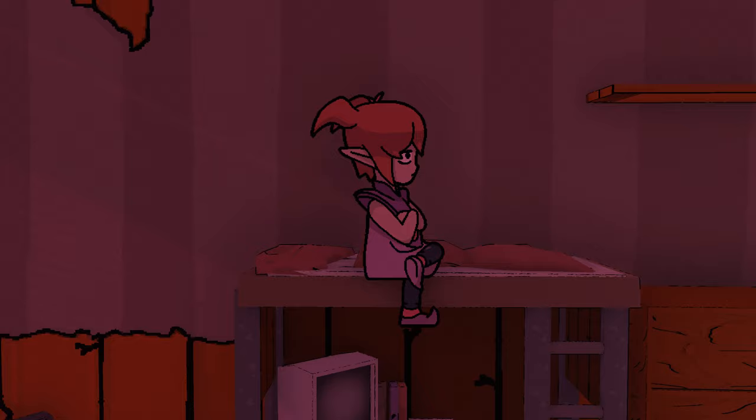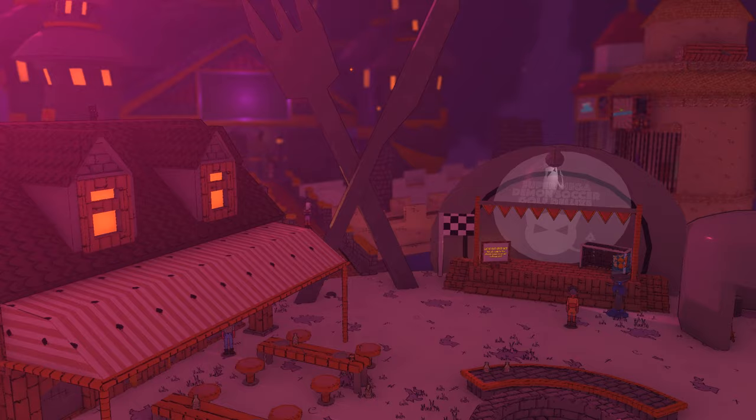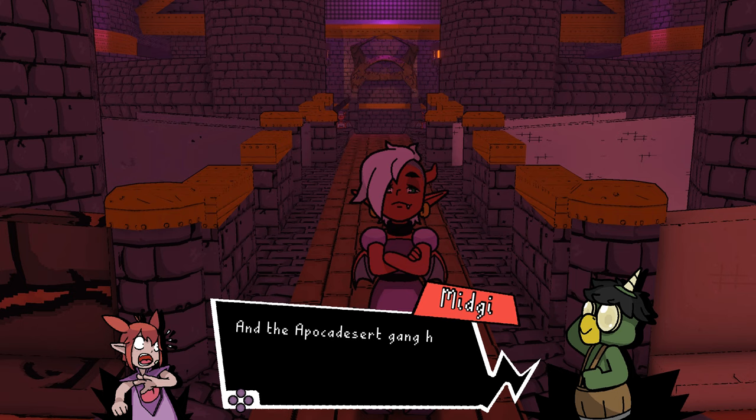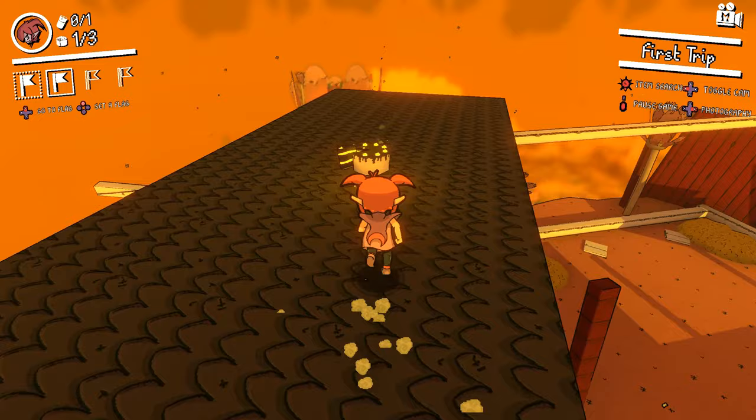You play as Biebs, a thousand year old demon out to become the queen of the underworld. To do that, you'll have to usurp the current king, but his castle's gate is powered down and needs batteries to operate. Thus, you go through various zones of the demon realm in collect-a-thon style action platforming, collecting batteries and sweets as bonuses.